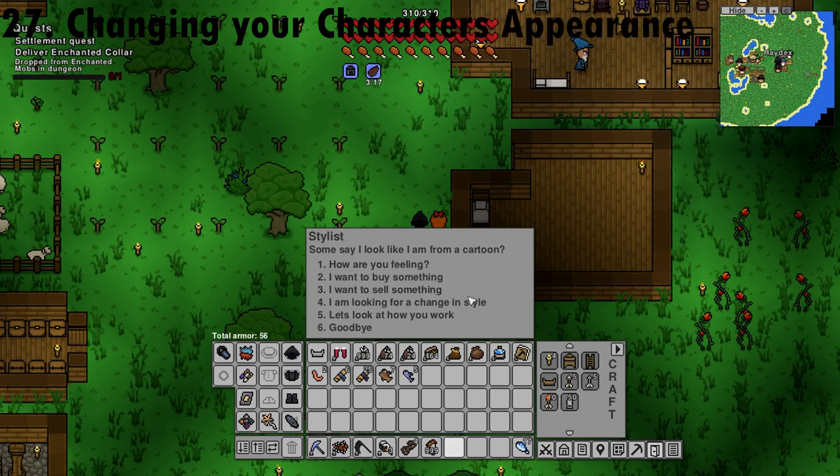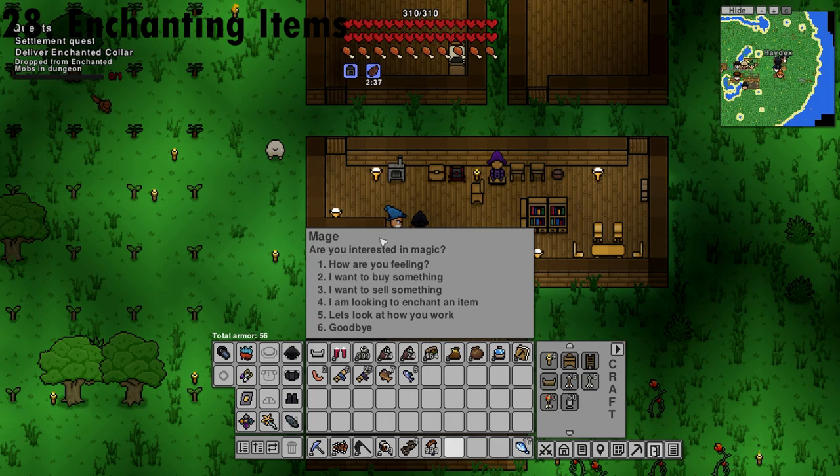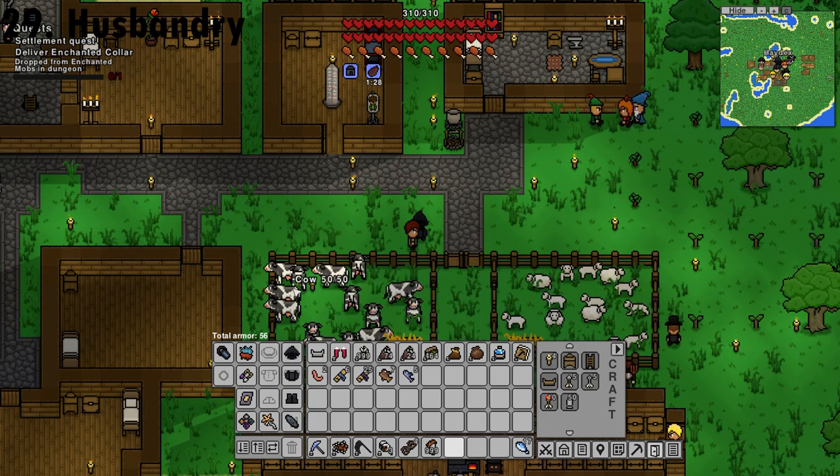Once you hire a stylist, you can get her to change your look. Once you hire a mage, you can enchant your items at their station for a certain fee. Once you hire an animal keeper, you can get them to shear your sheep and milk your cows.